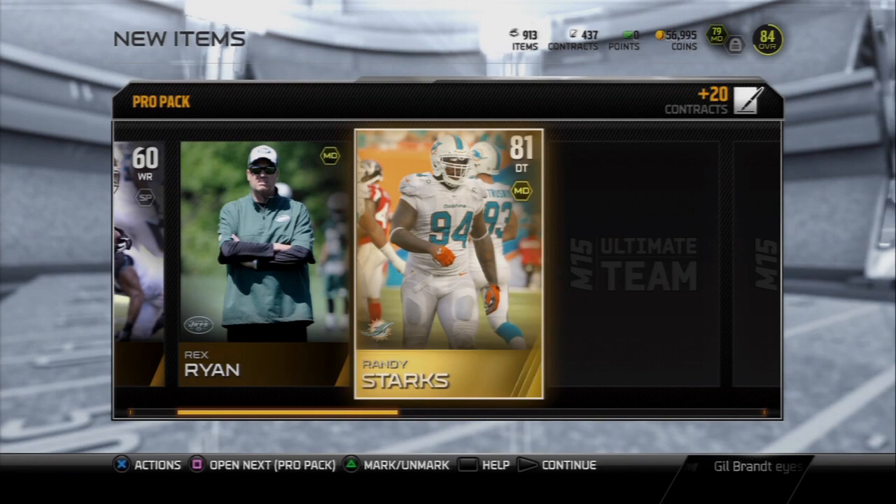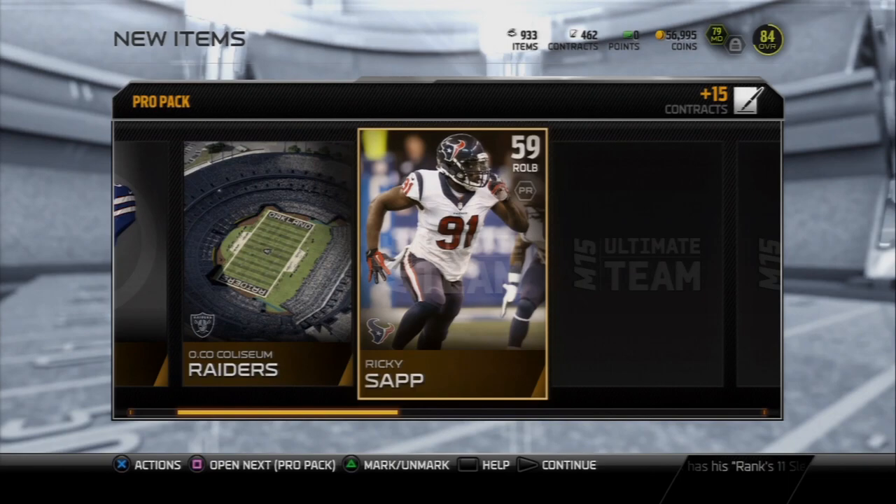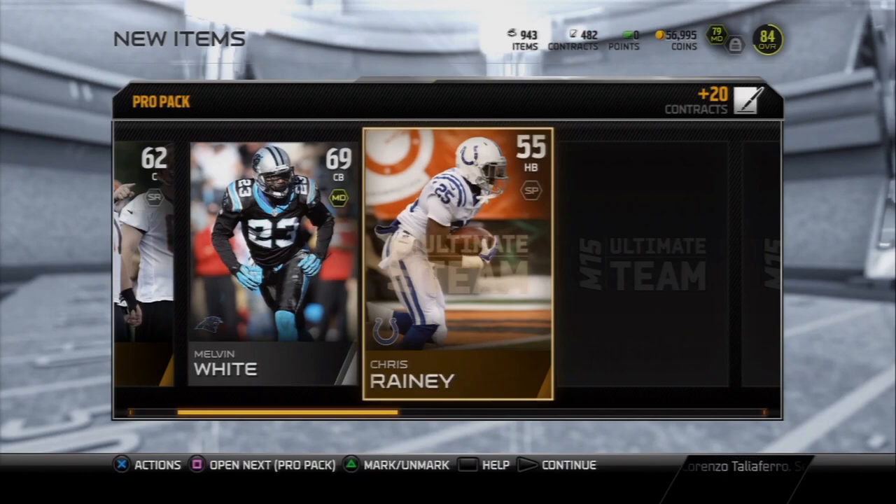We get a Randy Starks defensive tackle — I believe he's already on my team — and nothing else good in this pack. Moving on to the next one. Getting a lot of man defensive chemistry players, and the gold of the pack is Alex Smith. I've gotten a couple 80 overall golds so far — not bad, since most people tend to get mid-70 overall players. We also get a Michael Floyd gold. But we're still looking for Team of the Week cards or some elites. We get a Roman Harper, and nothing left in that pack.